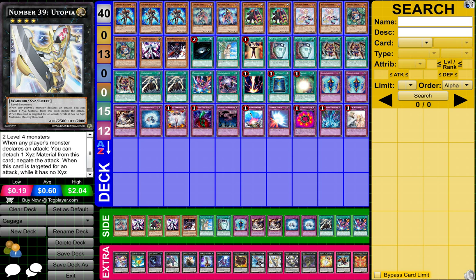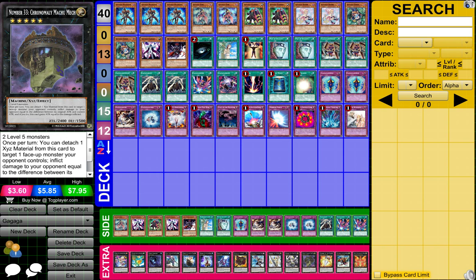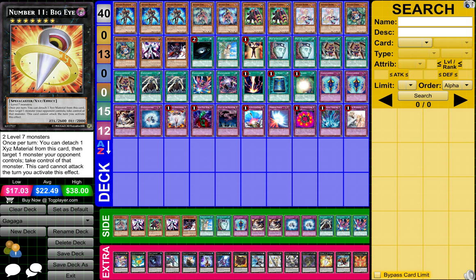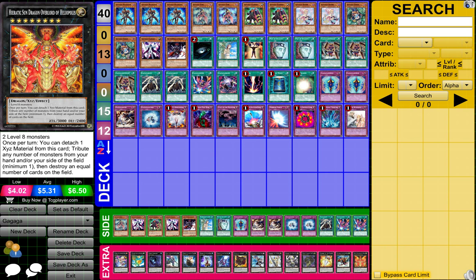Also in the Extra Deck: 1 Number 39 Utopia, 1 Number C39 Utopia Ray, 1 Number 33 Chronomony Mech, 1 Number 11 Big Eye, 1 Gaia Dragon of the Thunder Charger, and 1 Heretic Sun Dragon of the Overlord of the Hellpodulus.